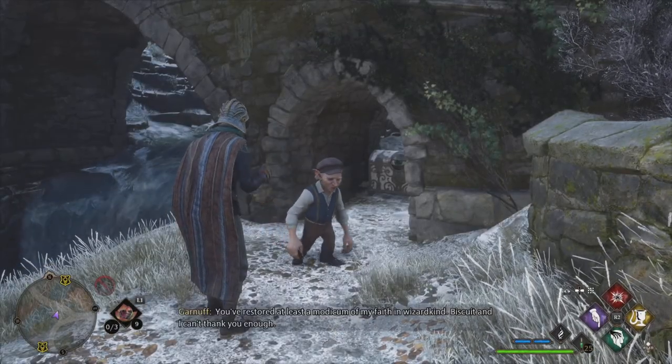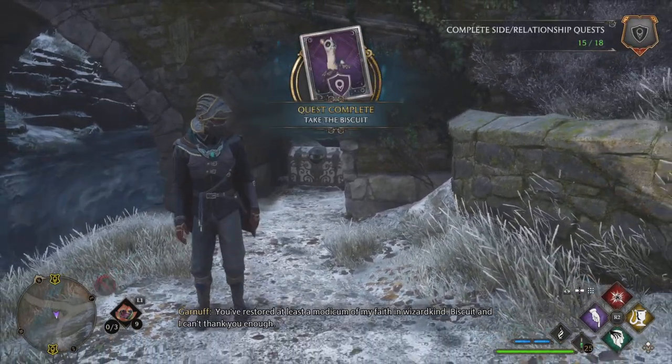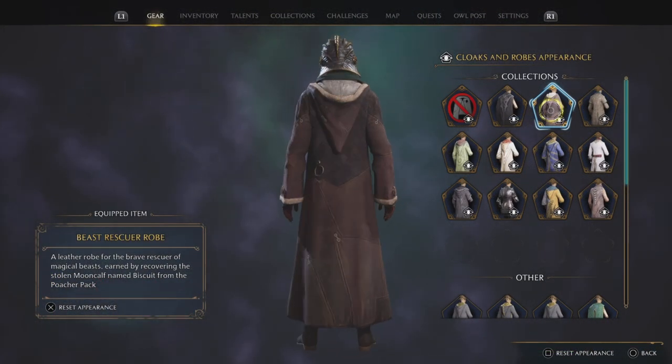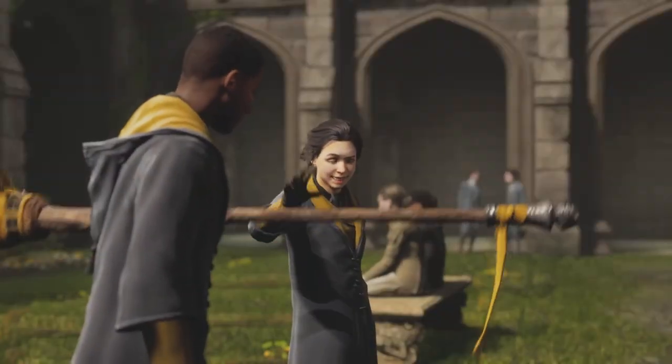You get a nice little coin along the way, and on top of that you get the pretty cool robe that's called the Beast Rescuers Robe. Let's have a look at this and see how cool it actually is. And voila, here it is — the Beast Rescuers Robe! So there you have it, ladies and gents. I showed you how to get it. Now all you have to do is get out there and add it to your collection today.